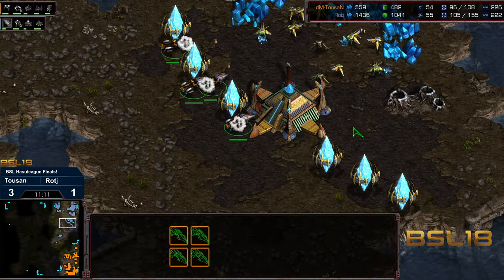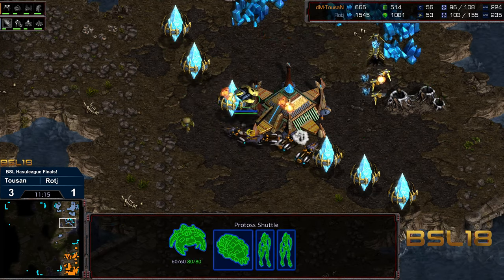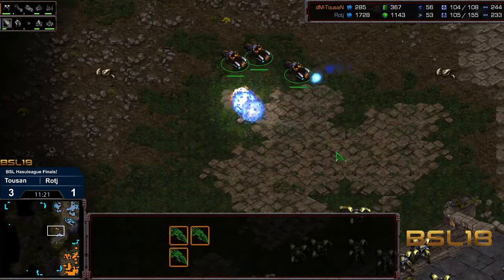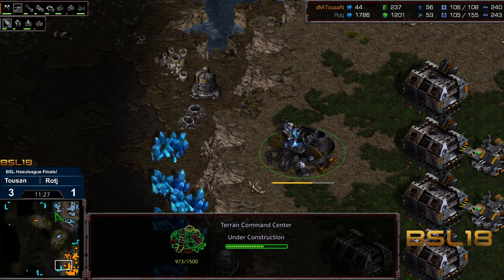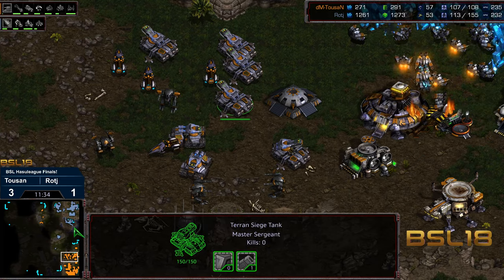Ooh, is Tucson going to get some bonus kills here? Raj not responding very rapidly — he's got a reaver, but the vultures can just run away. A couple of them getting caught by the dragoons, and this looks like it's going to be a pretty easy command center grab for Tucson. Supply counts are even, which is very bad news for Protoss, particularly when plus one weapons is already finished and plus two is on the way.